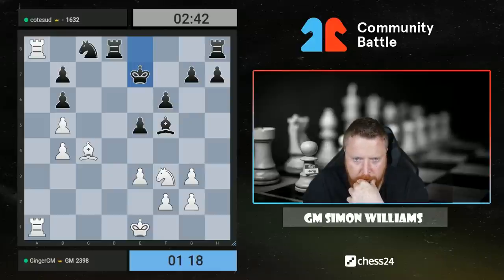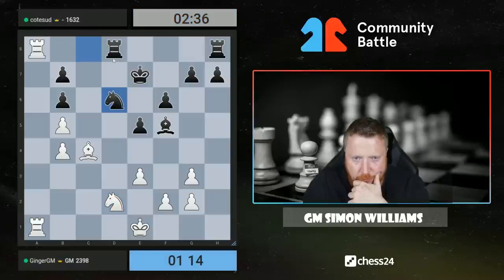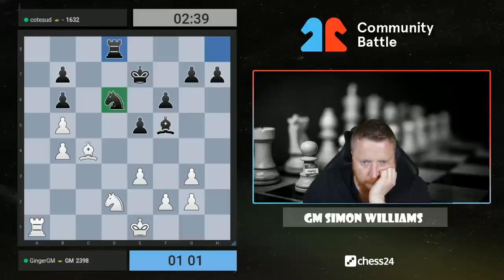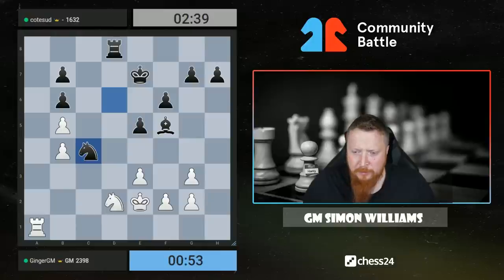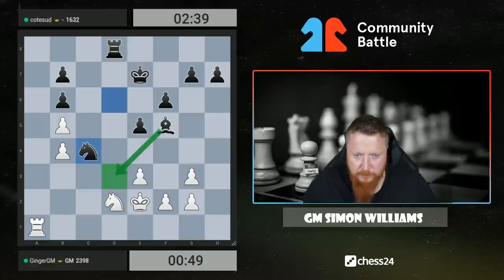I don't know if we get an increment in this game because I might need it. Let's bring the knight around — yes we are, okay good. I don't really want to swap these rooks off, but my rooks aren't doing a great deal at the moment. Maybe I swap one pair off. Let's swap one off and think about this position because this is such a good knight. Oh, that was terrible — I've just blundered! I didn't want to do that.